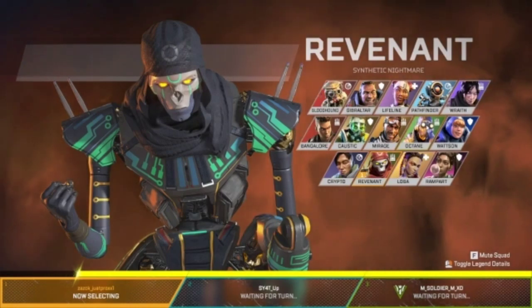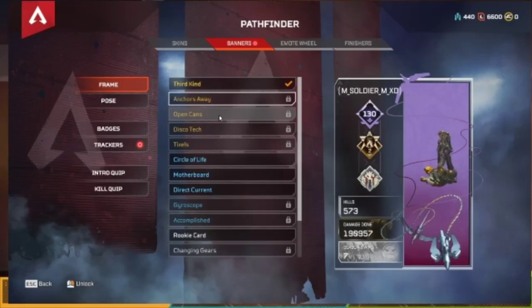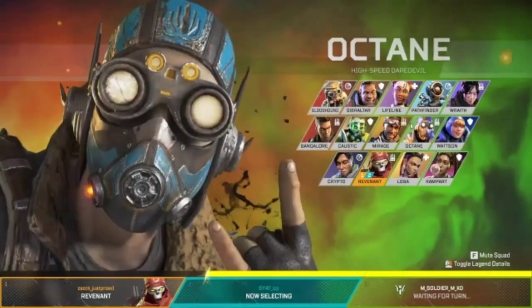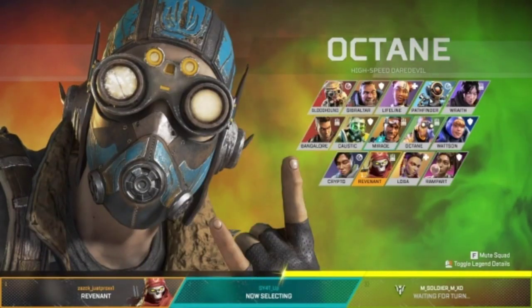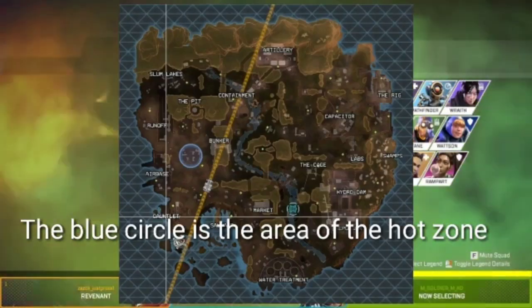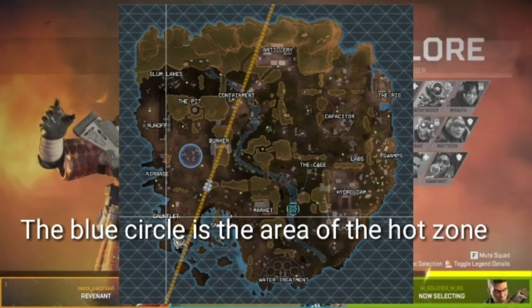Apex Packs contain skins, banner frames, kill quips, finishers, poses, charms, and crafting materials. There is also a place called the Hot Zone, where there is guaranteed high-tier loot in a random location.